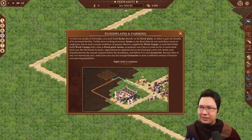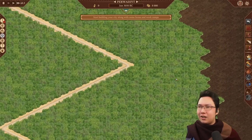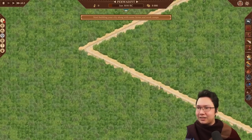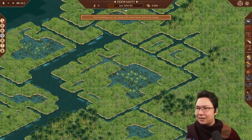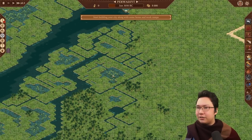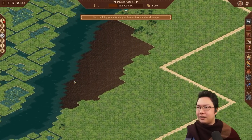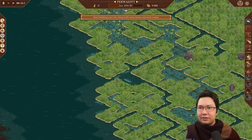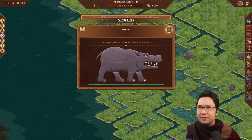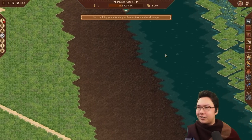Let's get into this — floodplains and farming. Start building a city along with some farms and work camps. This is a nice green mission so you can see how a grassy mission looks. There's some papyrus reeds, some birds flying around over there, and the floodplains over here. Are those hippos? Hippos — the biggest, baddest, meanest mammal out there. They're dangerous.